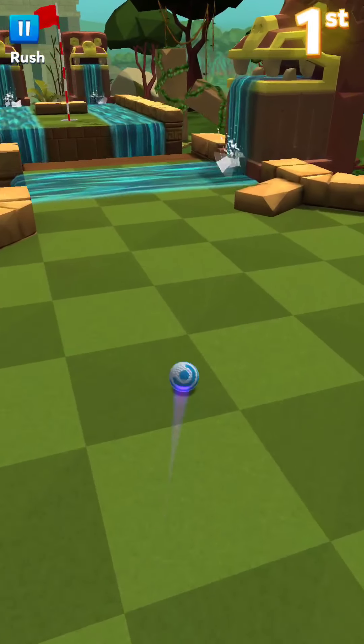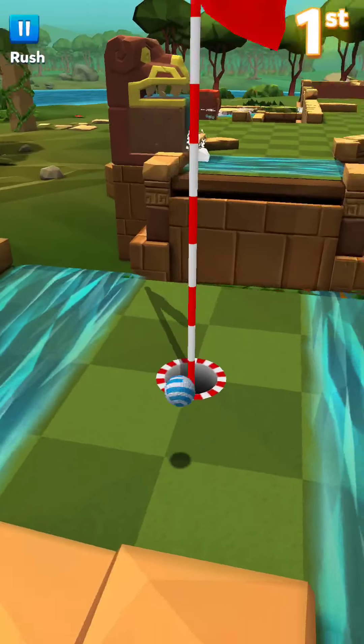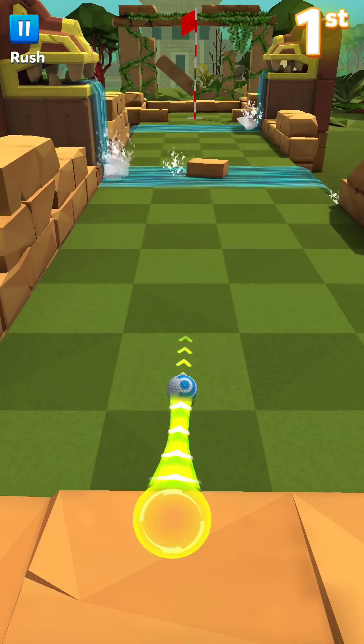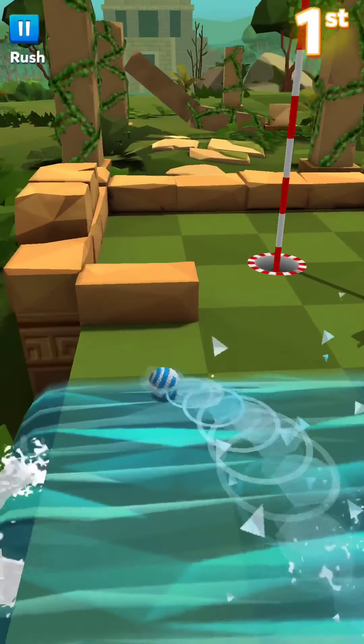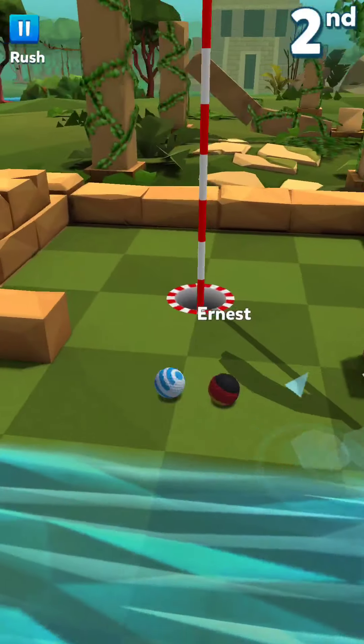Any hole that has that barrier right off the start, you will just want to hit it right away because of the timing — there are two holes with that. Here I learned with the one-power club you need to go to the right a little bit and then hit it straight, or else you'll fall off.